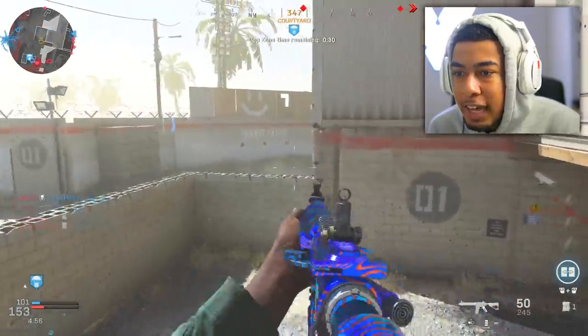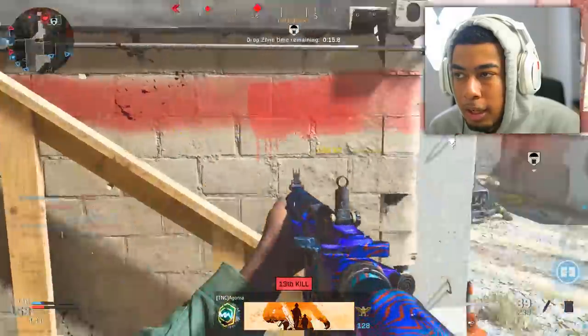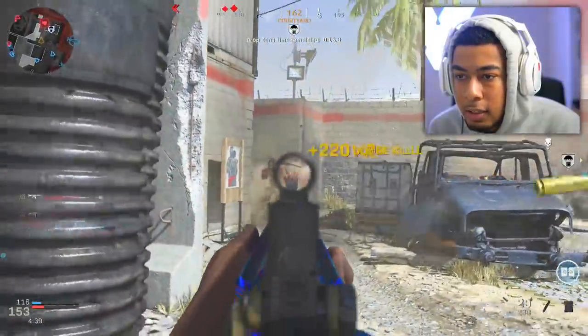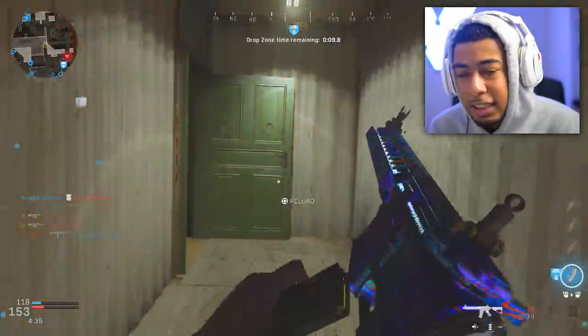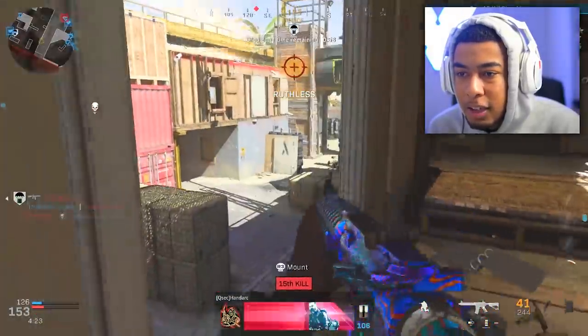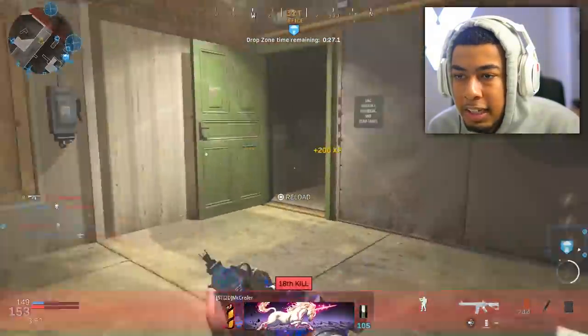Teammate got an advanced UAV - that's a vibe. Wait, in the care package I keep forgetting - there we go. The VTOL is gone unfortunately, that went pretty quick. Teammate's got a Chopper Gunner now as well, it's all a bit crazy.